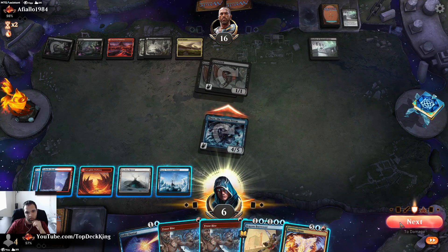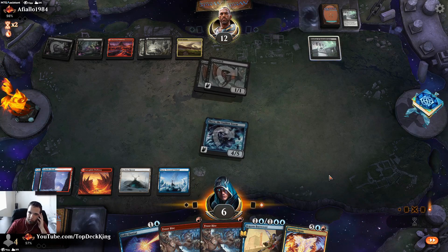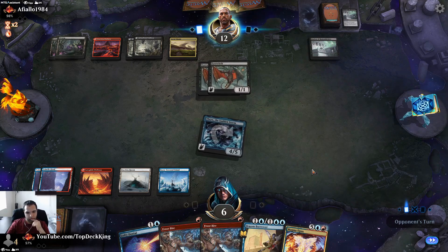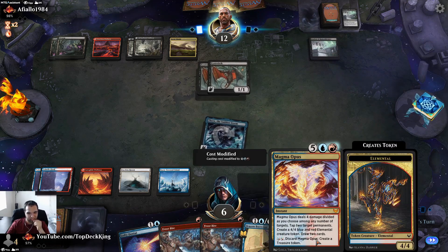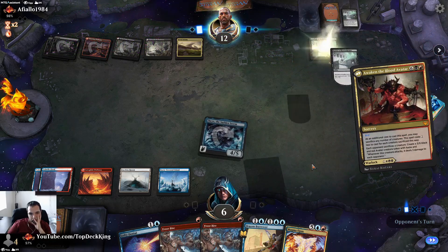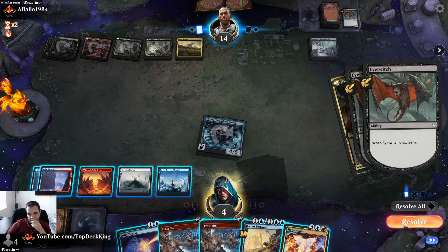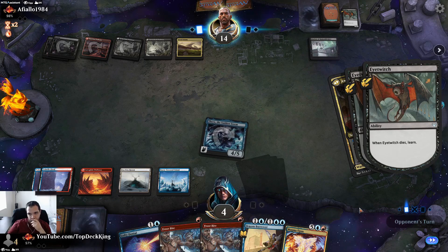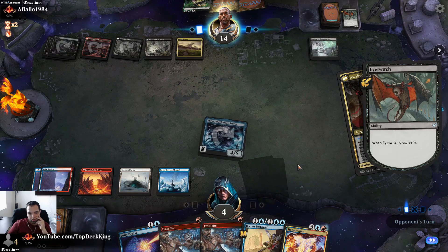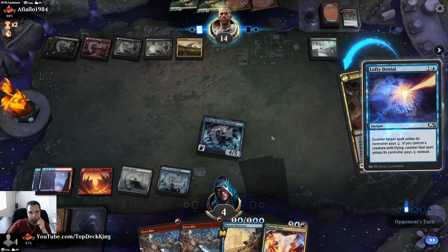We need one more — we have five, six. He's at twelve. I might cycle this just so I can have access to additional land. That one resolves, that one resolves. What are you going to get opponent? What are you going to get with this one? We're going to Lofty this so they have to pay four — they don't have access to four.